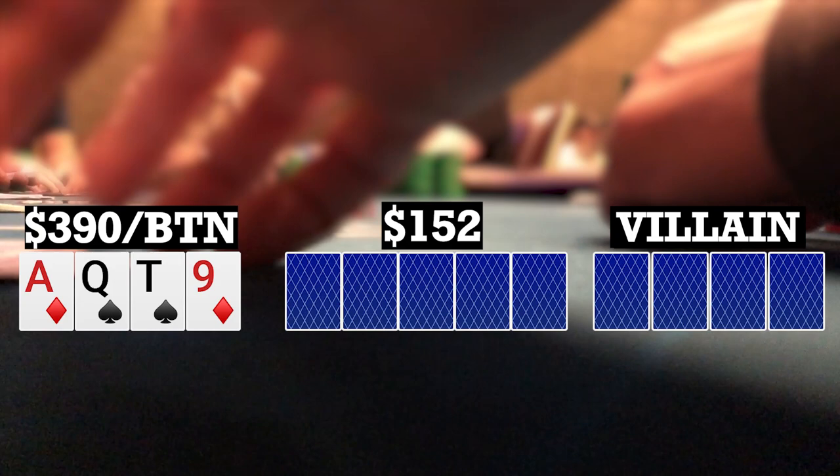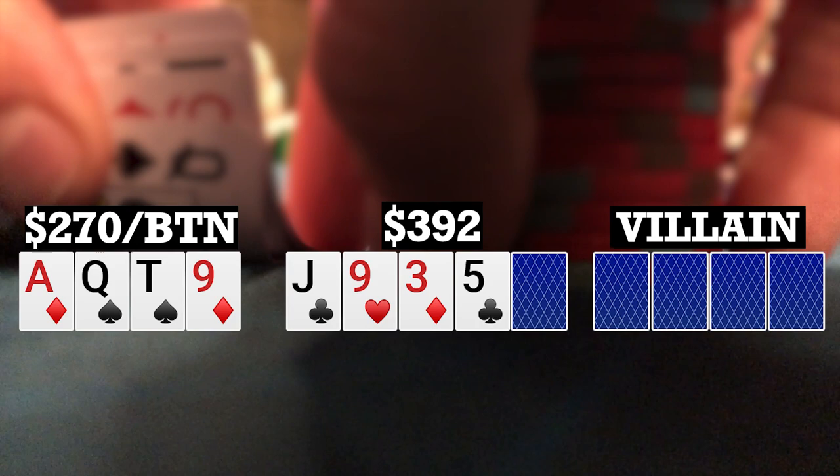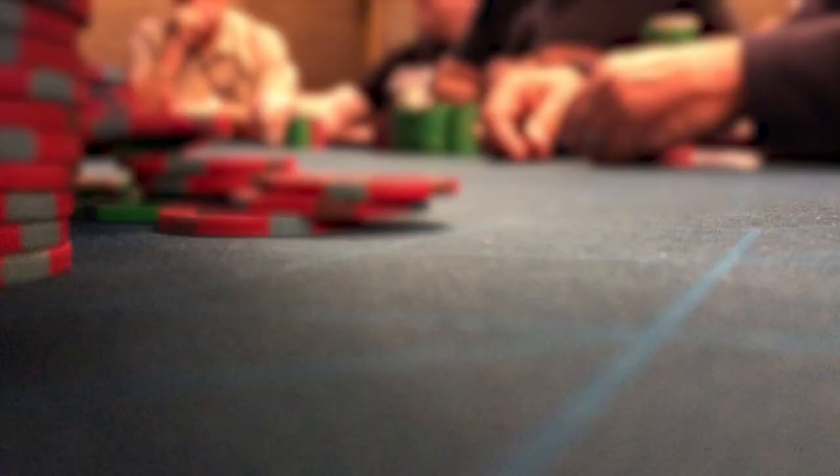Here I look down at ace-queen-10-9 double suited on the button. Logan in early position makes it 15. Folds to me, I make it 50. The big blind and Logan call, so we're going three ways to a flop. The flop comes jack-9-3 rainbow. Checks to me, I bet 120 and only the big blind calls, going heads up to a turn. Turn brings a five of clubs, bringing the backdoor flush draw. My opponent checks and I decide to check back. The river does bring in the backdoor flush with a seven of clubs. My opponent checks, and I decide to give up and check back. He doesn't look too happy about it. I tell him I have a nine, turn over my hand, and somehow we're good. Happy to take down a decent-sized pot.